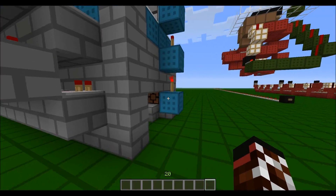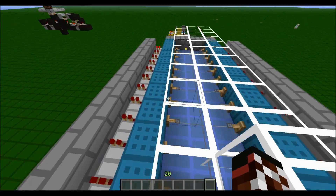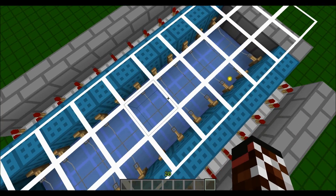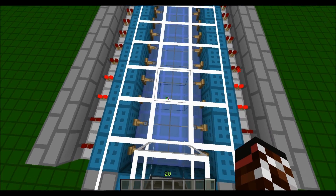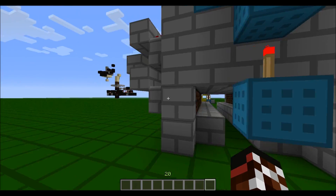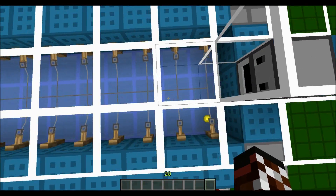This is just our dispenser here with the button - it shoots out a bottle of enchanting with the dispensers and XP orbs go down into these tripwires, which just feed into this system. So really that doesn't matter.